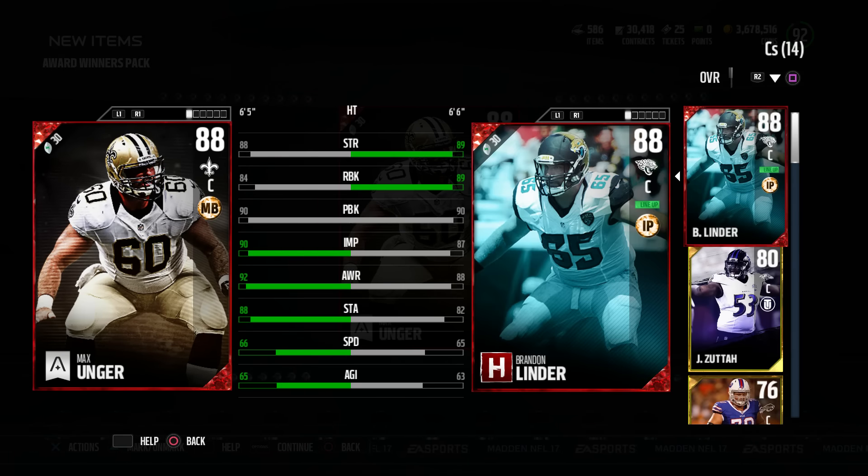Who do I have at center right now? Maybe not — Linder's actually really good. As you can see, Linder has better strength, run block, about a lot. Same pass block. Impact Blocking — Unger does have plus three. Speed, plus one for Max. But centers aren't really going out there.